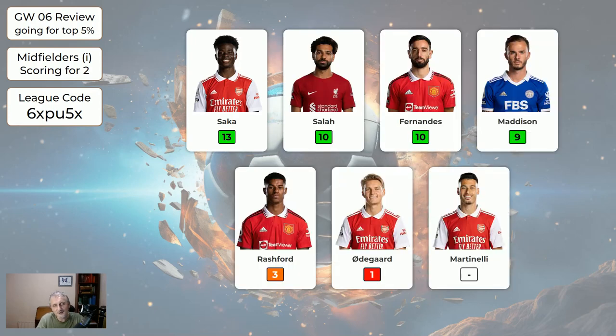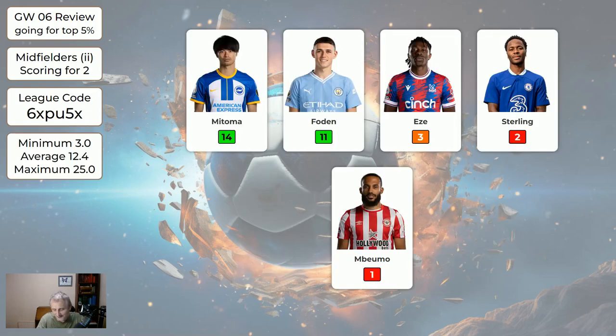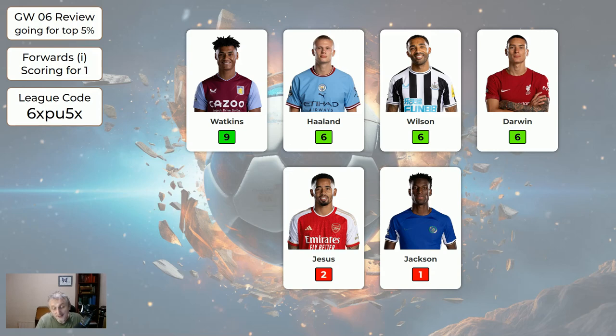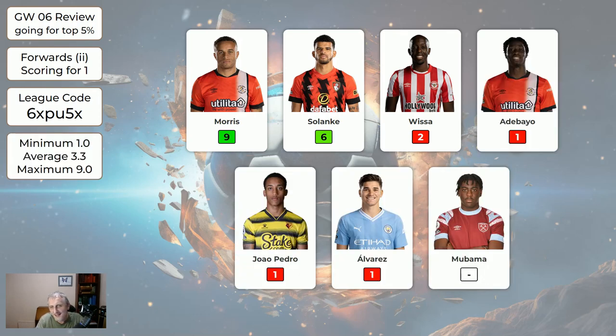As normal it's midfielders that get the most points — there are so many good midfielders and every week there's a popular one that does well. Any two from the first page averaged 15.4; second page averaged 12.4. Haaland only got six, Watkins got nine, but that's because Alvarez was taken off early after Rodri got sent off. Alvarez — despite content creators raving about him — only got one point; every game week so far whoever they've been raving about hasn't done well.